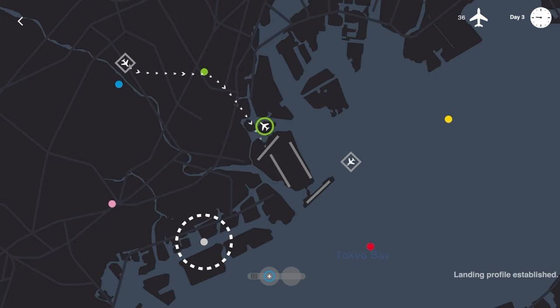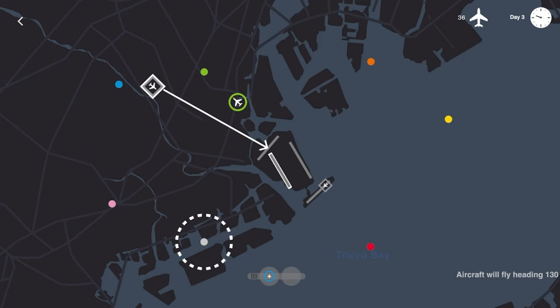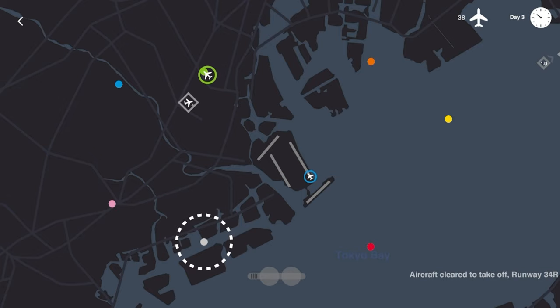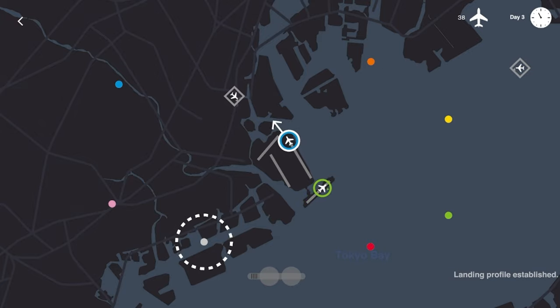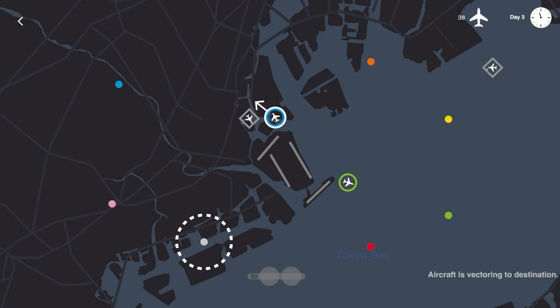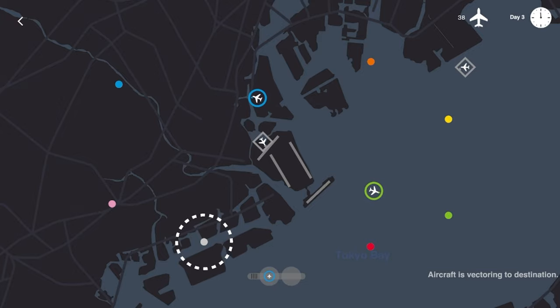Let's bring him down a touch and direct him into that runway. We'll hold off on sending blue out for a few seconds — just get this guy down. That should be good, he's not going to clip him. We'll get blue out and around, then another green here. Blue, you're going to have to go north for just a few seconds before I have you turn so you guys don't collide. That should be good — blue turning, inbound flight coming in, green's where it needs to go.